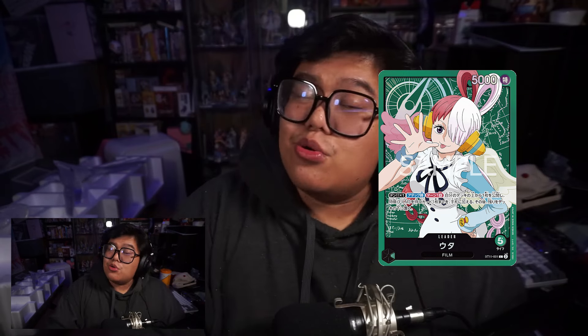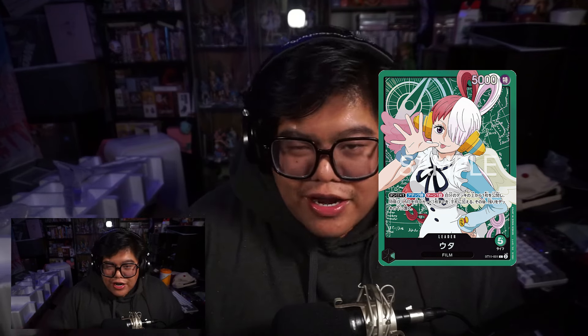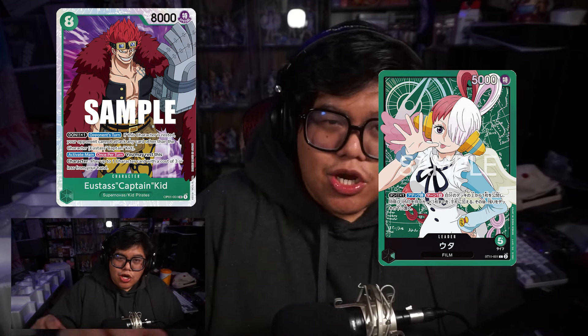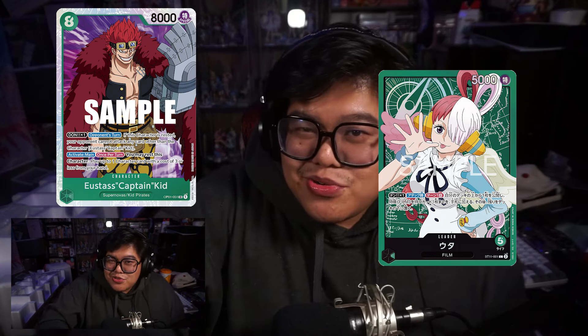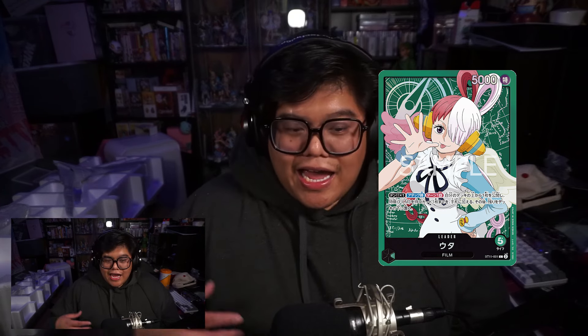Next match was a mirror match against another Uta player. He's more comfortable with RP Luffy and this was his first local tournament - he usually does simulator, so I completely understand. He did one major misplay: he played Eustass Kid and forgot to put the Don on him, and because of that I was barely able to win. I gave him the option to put the Don on Kid but he said he'd already ended his turn. I actually had a field ready so it was good - two wins, I'll take it.